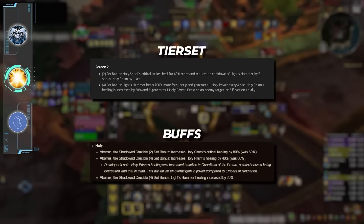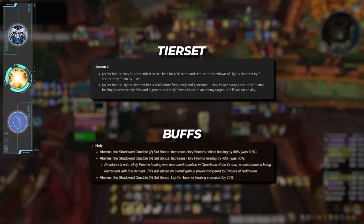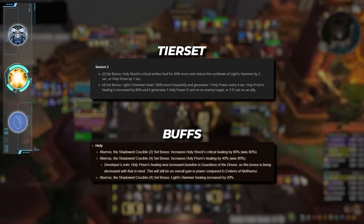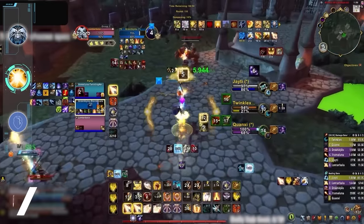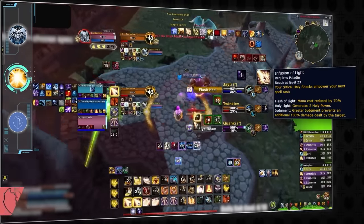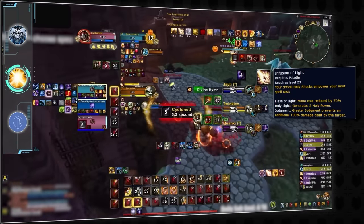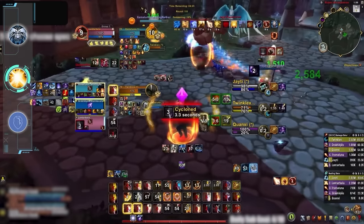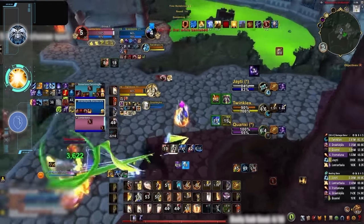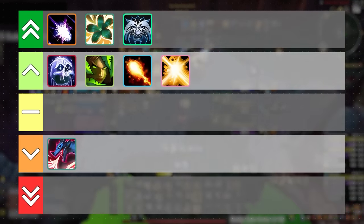Up next is Holy Paladin, who will be getting their season 2 tier set once again. This means having a higher crit chance on Holy Shock and more healing and Holy Power generation from Holy Prism, which both sound really good. This will mean the loss of this season's set of course, which gave Holy Paladin some dispel protection, but an increased crit chance on Holy Shock means more Infusion of Light procs and even better mana. On top of this, Holy Prism being strong once again means Holy Paladins should feel less overall downtime in their healing rotation. Despite the loss of some dispel protection, we think Holy Paladin will be a winner next season.